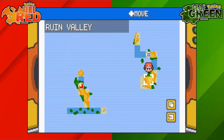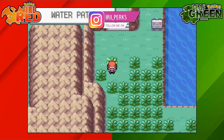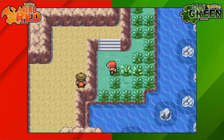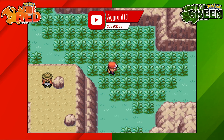To get Wobbuffet on Pokemon Fire Red and Leaf Green we're going to go to the Ruin Valley. Starting off on Island 6, we're going to go over towards the right hand side to enter the water path. Once you're on the water path you're going to head south through all this tall grass, then back over towards the left downwards, and over towards the left again, and now we've made it to the Ruin Valley.